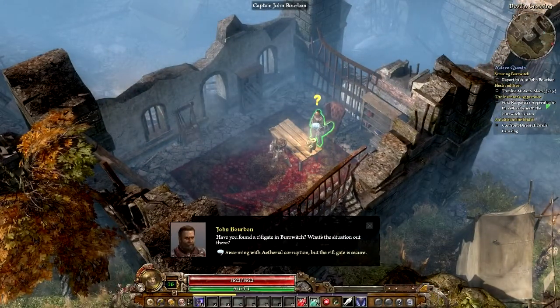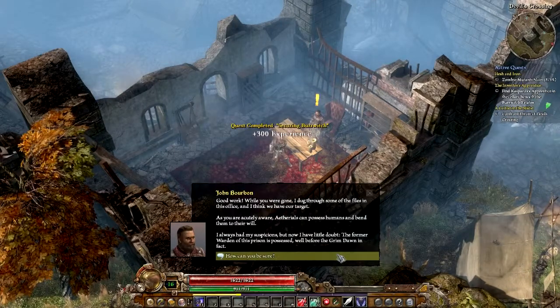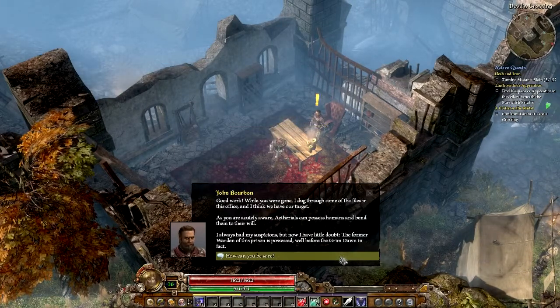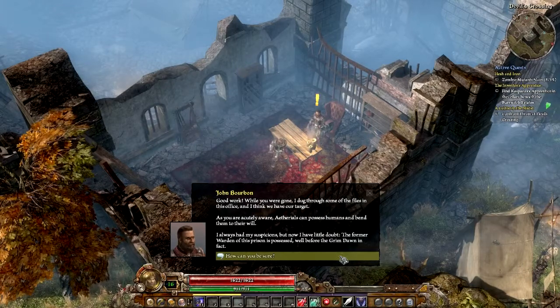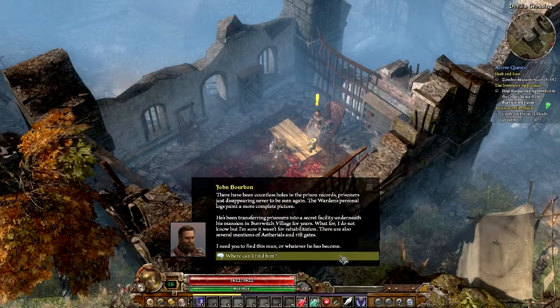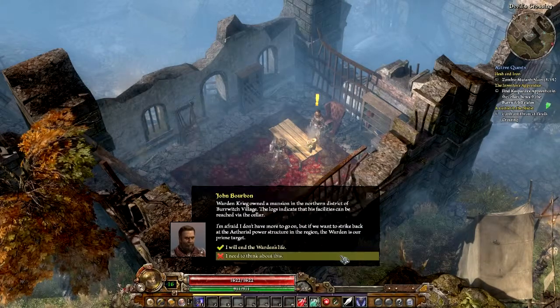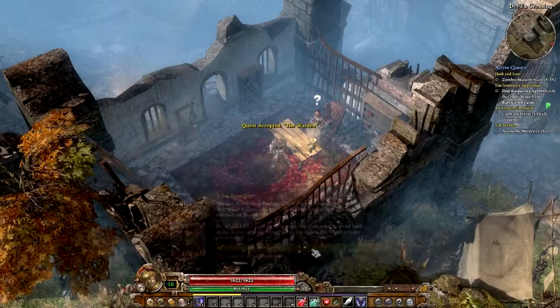G'day sir. It's swimming in ethereal corruption, John. Alrighty, so he's telling us about the Warden Krieg. We need to find this man, or whatever he has become, and end his life.